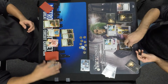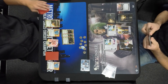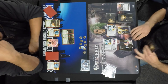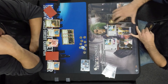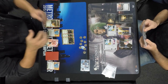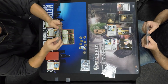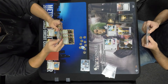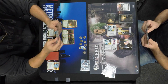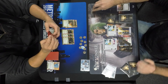Luckily for Raphael, John just rezzes the Adonis Campaign. A rezzed Adonis is better than going up 6-0 against Kate. Raphael did just click for a bunch of money. John's going to try and get his economy rolling again. Raphael, meanwhile, has a bunch of money. I do see a Stim Hack in Raphael's hand, there's a Plascrete — which I don't think is going to be useful at all — and a couple of other things I cannot quite make out. John is just going to build up that remote a little bit.